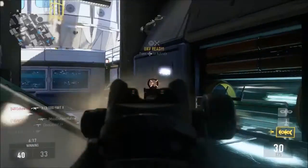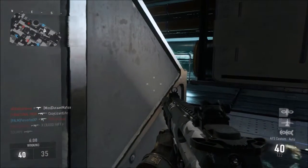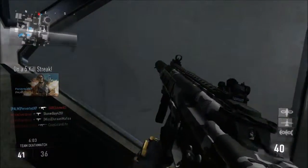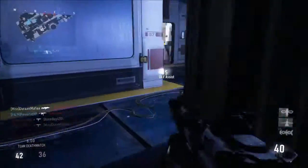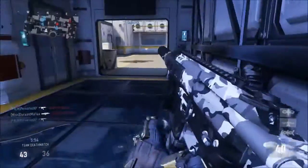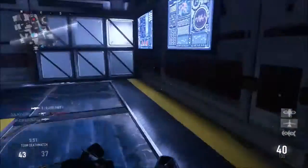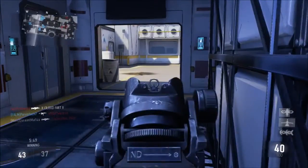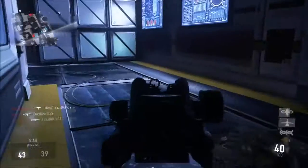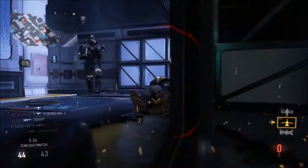For scorestreaks, I use UAV, Bombing Run, and Warbird. The UAV is simple — it's one of the best scorestreaks in the game because not a lot of the higher-end streaks are that good. I use the Speed and Extra Assist Points upgrades: Speed gives me a constant notification of where enemies are, and Extra Assist Points means I get even more points from my teammates' kills. That's a total cost of 500.